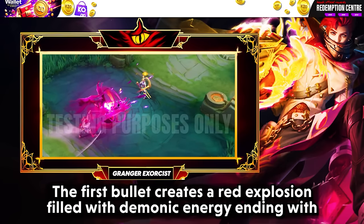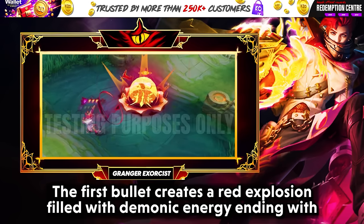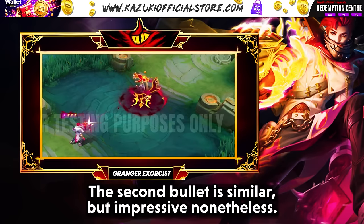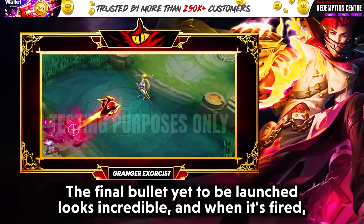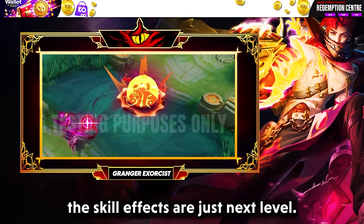And finally his ultimate — the first bullet creates a red explosion filled with demonic energy, ending with an exhaustive symbol and demon hands. The second bullet is similar but impressive nonetheless. The stance during the ultimate is cool, and the final bullet looks incredible — when it's fired, the skill effects are just next level.